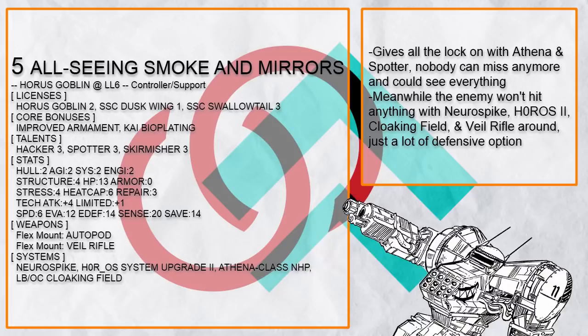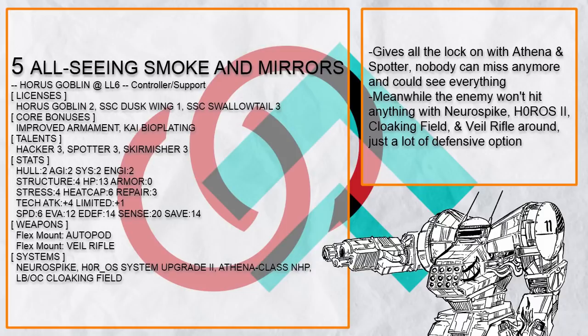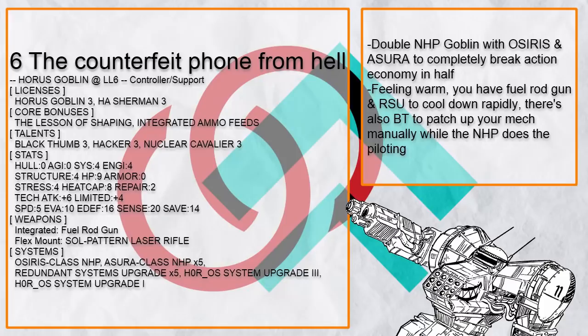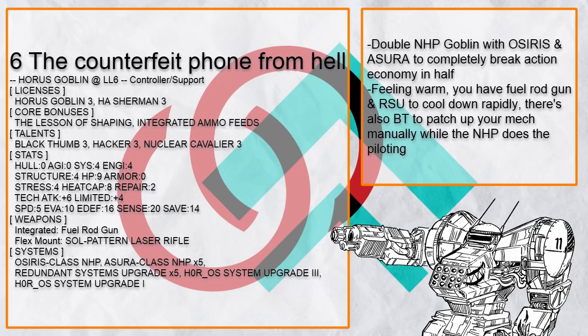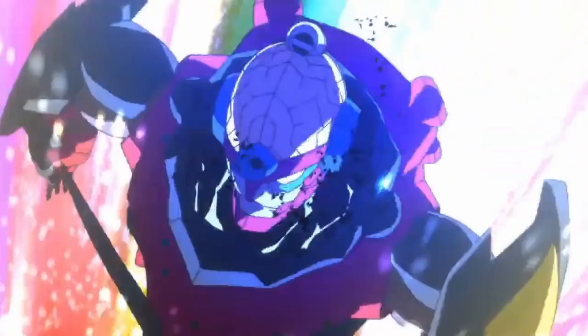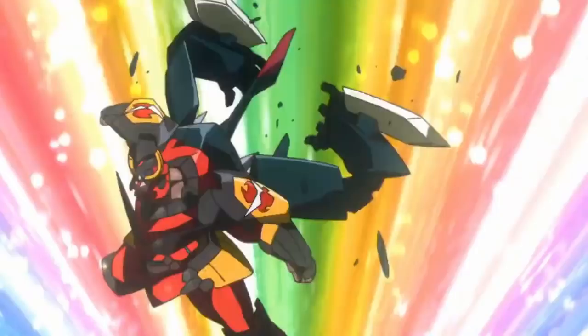All Seeing Smoke and Mirrors is a Goblin that likes to go even further beyond with lock-on, because it has Athena and Spotter — there's just so much lock-on. Meanwhile the enemy can't hit back at all because this Goblin is also packing Neuro Spike, Horro S2, Veil Rifle, and Cloaking Field. The Counterfeit Phone from Hell is a double NHP Goblin with Osiris and Azure to completely break action economy in half — you can effectively perform three quick tech actions in one turn. It also has Fuel Rod Gun and Redundant Systems Upgrade to cool down rapidly, and when you activate core power and attach yourself to someone else, that person effectively has six quick actions, which is quite nuts.